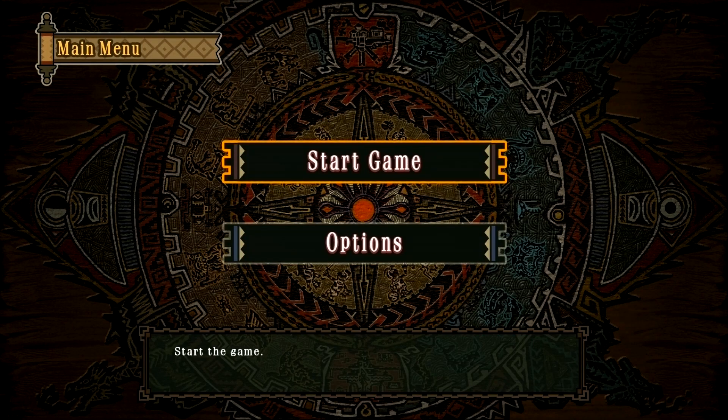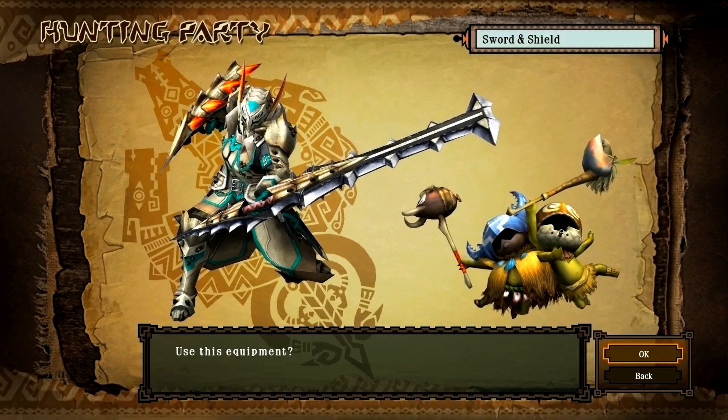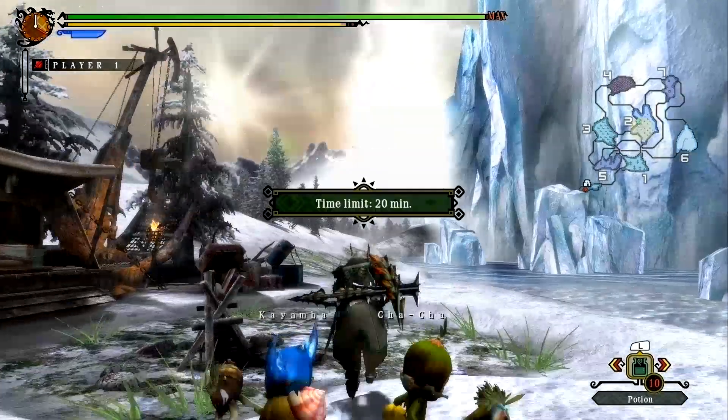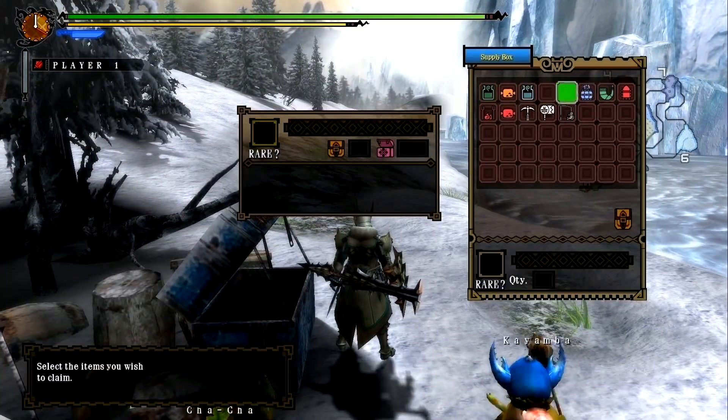Hey everyone, this is Shepard with more Monster Hunter Tri Ultimate Demo Demonstrations. I'm just going to try out the Sword and Shield real quick against the Lagombi. Naxela has given me a specific challenge and we'll see if I can complete it. I won't mention what it is — let's see if we can just figure it out as the match goes on.